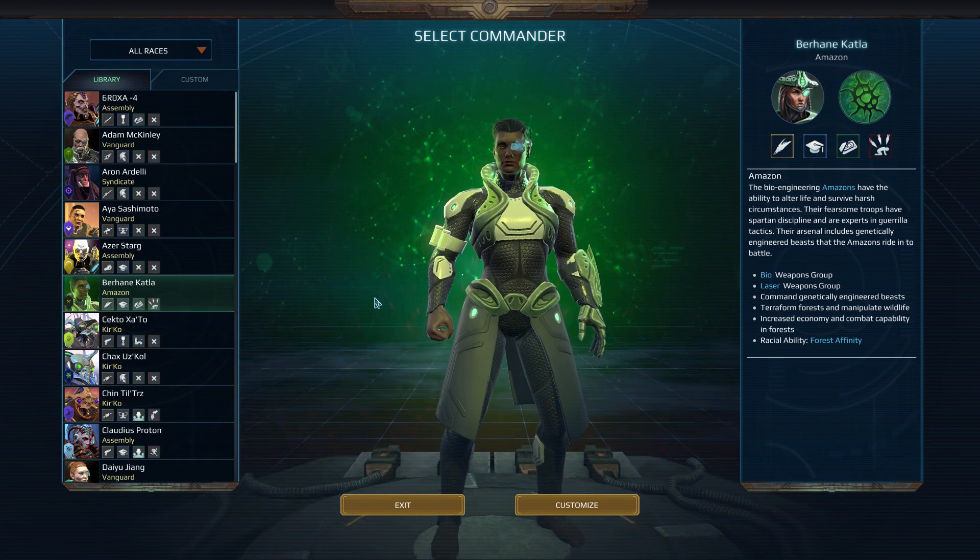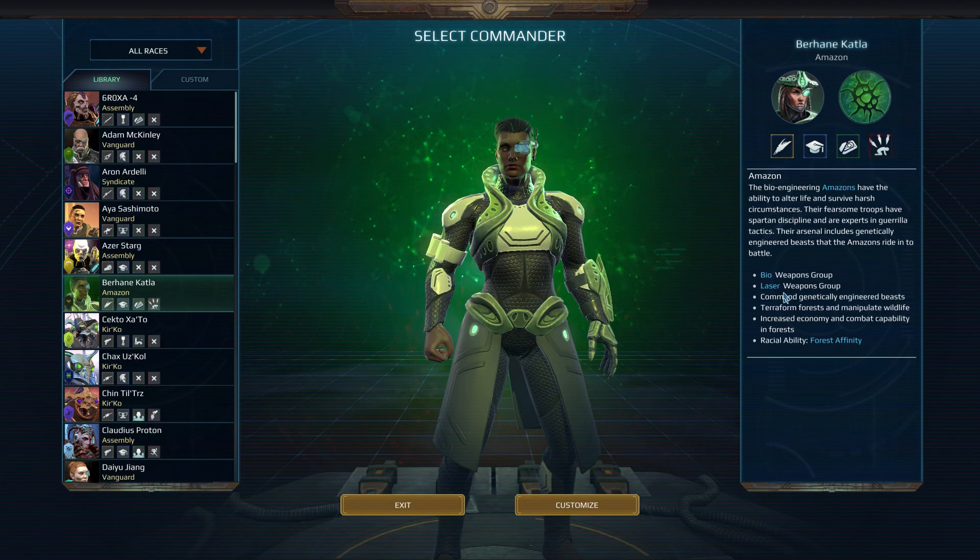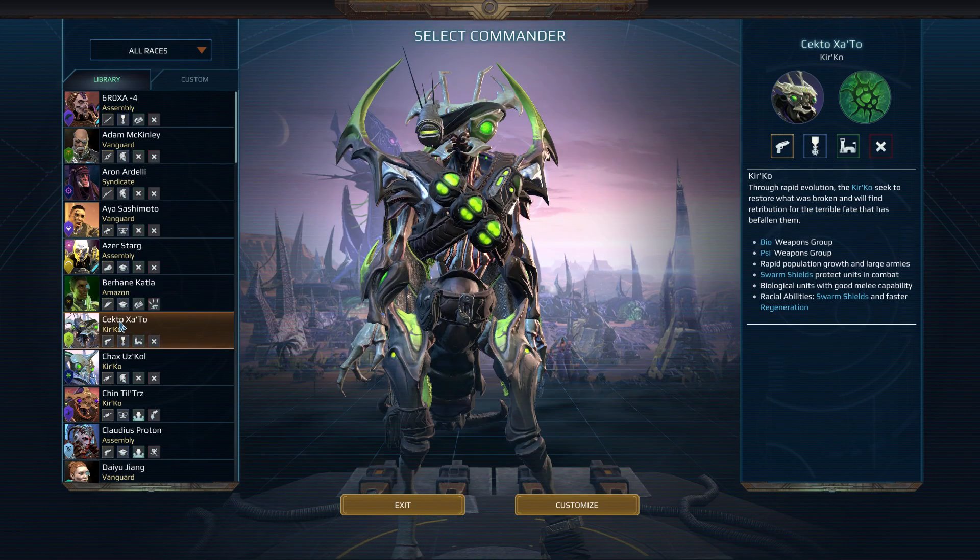They start with different loadouts. So this is the Amazon - they are basically bioweapon specialists. They also have laser and forest affinity, and some other things. Amazons.